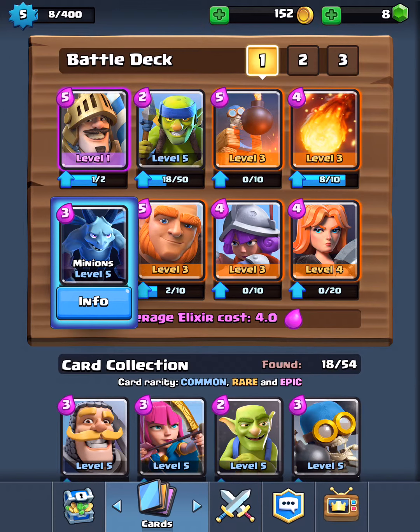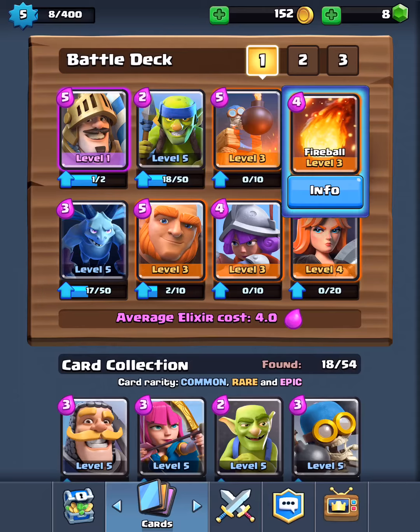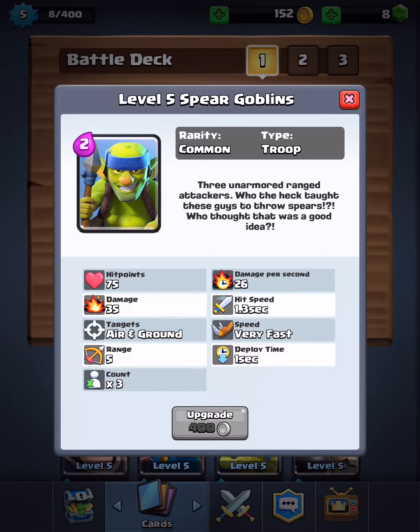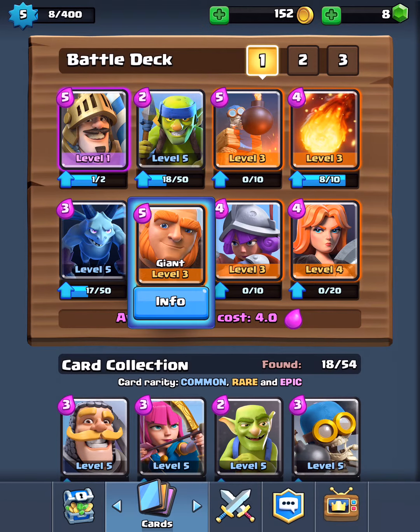Now I'll be covering my Giant plus Minion strategy — it's pretty much the same concept. The Giant is the beast going forward, and the Minions are fast so they can protect the Giant from anything coming at him. You can also use Spear Goblins here since they're fast too, but I usually prefer to pair them with the Prince. The Minions travel with the Giant and take out all incoming troops while the Giant strolls through and does amazing damage.